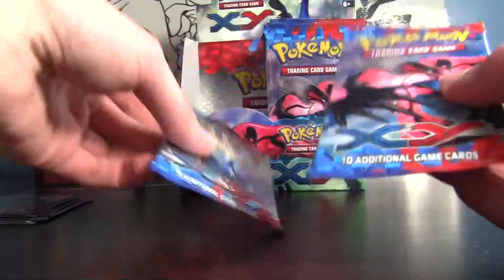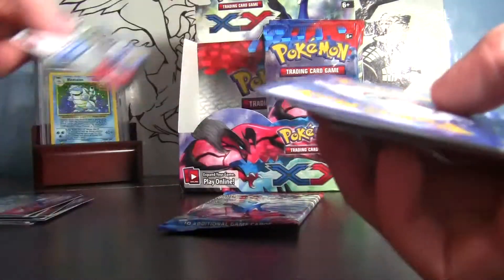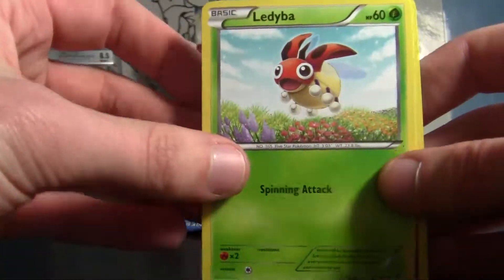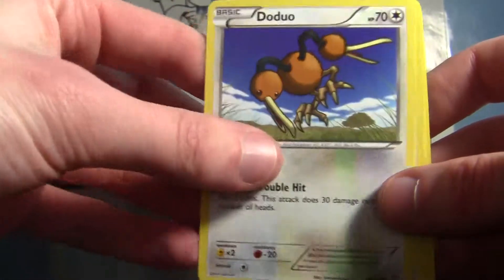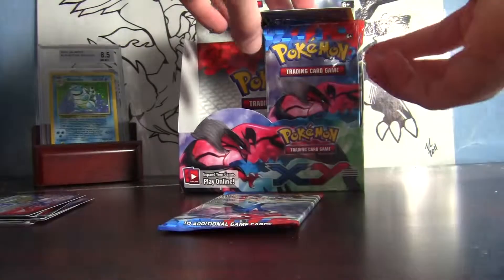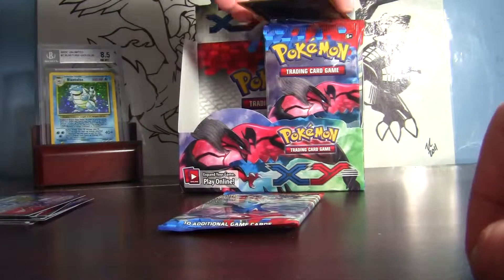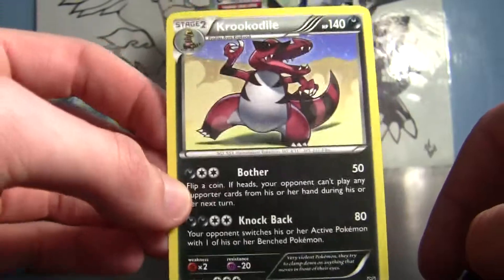We've got two more packs — Xerneas and Eevee-ital on the left side. We'll do this Eevee-ital pack because it's the next one in the row. Code card, good stuff up there. Wow, can't believe this box is already halfway through. Ledyba, Spritzee, Psychic Energy, Doduo, Fletchinder, Great Ball, and Spewpa. Reverse holo Max Revive — nice, that's pretty cool. Our rare is a Croconaw. Cool, though I'm surprised that's not a holo.